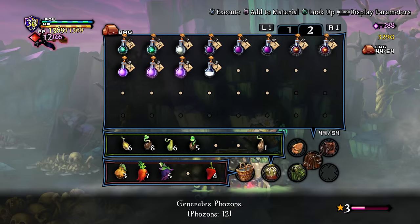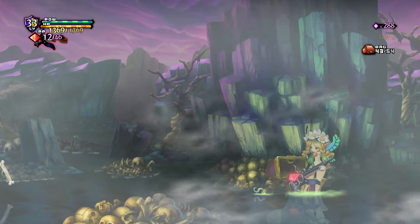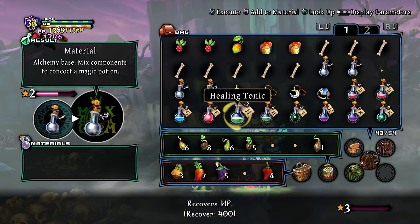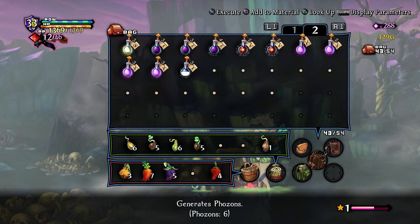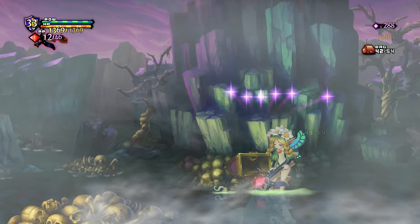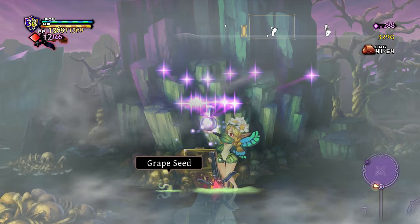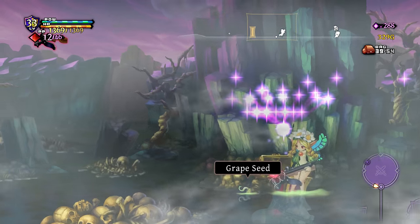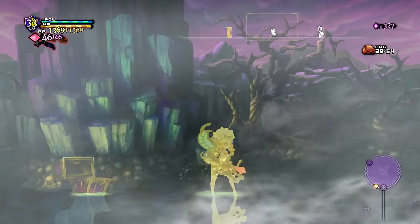Extra phosons. I'll follow that up with more extra phosons. Now I got phosons for days — you get a phoson, and you get a phoson, and they all come in here. Yum. There we go. That's one way to deal with seeds. Could have saved them for battle, but honestly it's usually not that hard to get phosons for casting during combat.